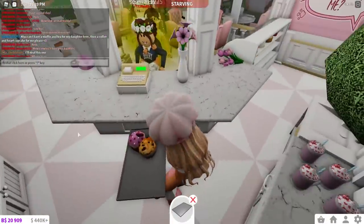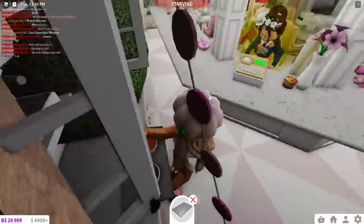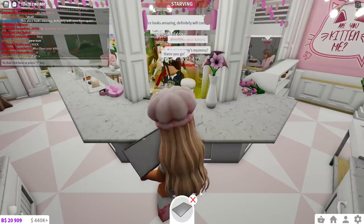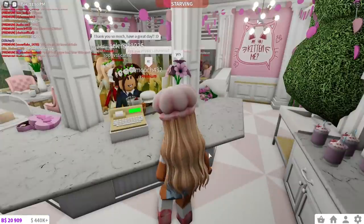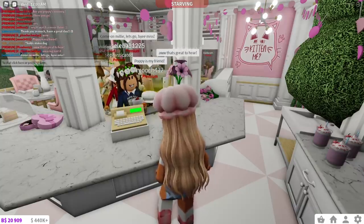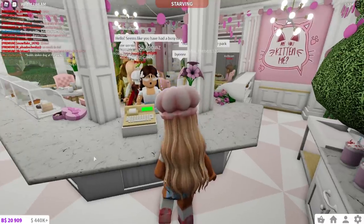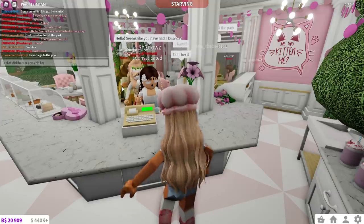The mom wants a muffin and a tea for her daughter, and a coffee and a heart cupcake for herself. Let me remember all of that! Here's the muffin, a heart cupcake, and then a tea and a coffee — all done! She says 'This place looks amazing, definitely will come here again' — that is what I want to hear! She's Poppy's mommy — I can tell from the blonde hair. Thank you so much, have a great day! Someone outside is holding what looks like a stolen dog — are they stealing dogs in this town?!